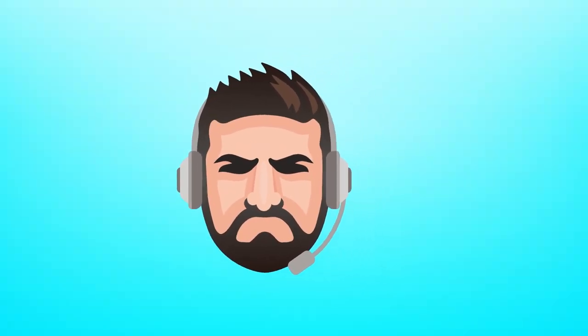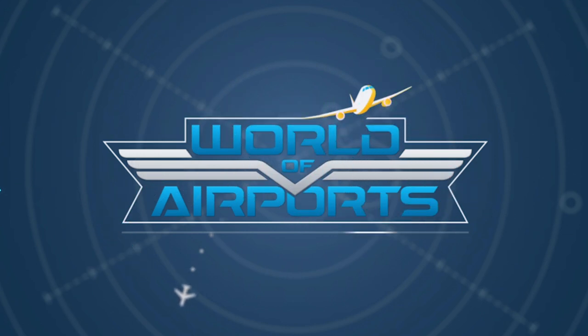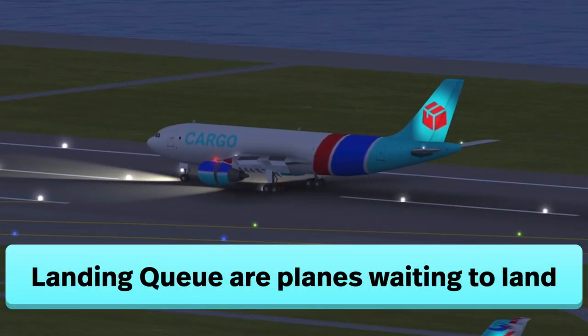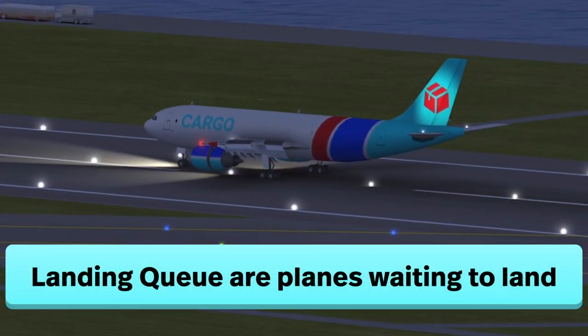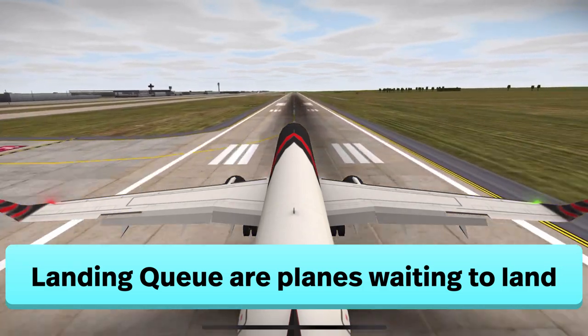Hey everyone, thanks for watching Fat Airlines. In World of Airports, you do not want to build a landing queue. The landing queue are the planes that were assigned a gate but are still in the air waiting for their time to land.